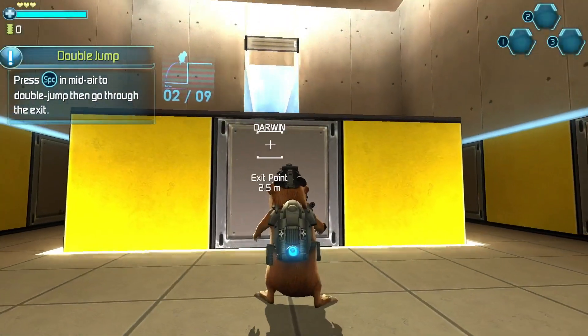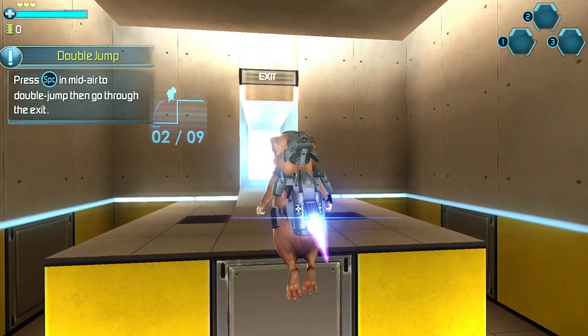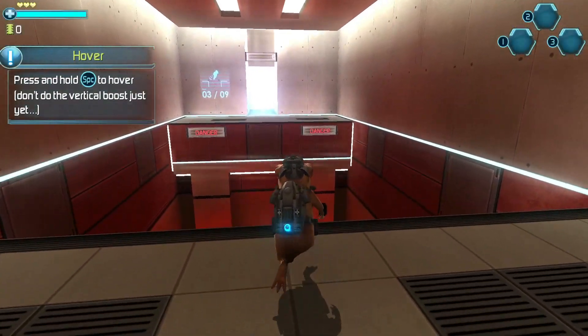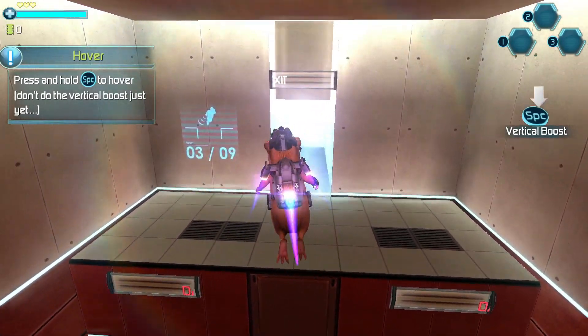Hold and press the jump button in mid-air to double jump. Then go through the first phase. Press and hold the jump button to hover. Don't do the vertical boost just yet.